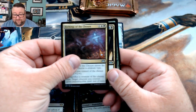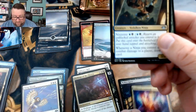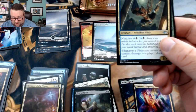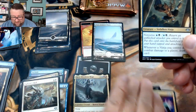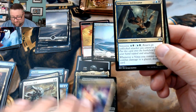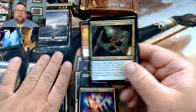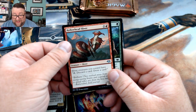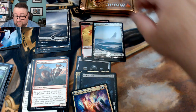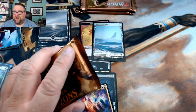Etchings of the Chosen — I was doing this backwards, bear with me. Okay, there we go, I think we're good. We got Ingenious Infiltrator and Hollowhead Sliver. That foil snow covered plains — I don't even know.